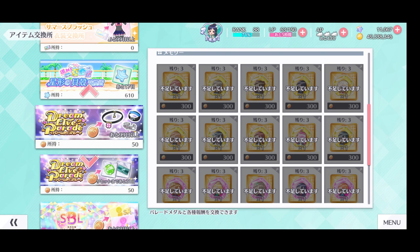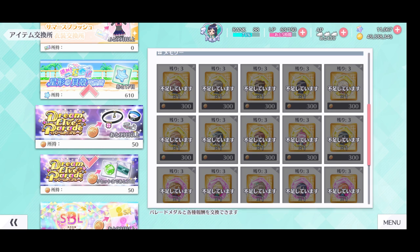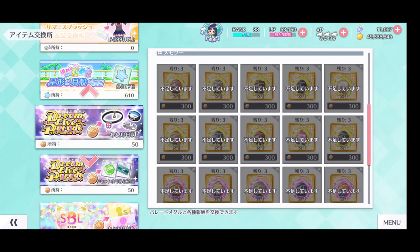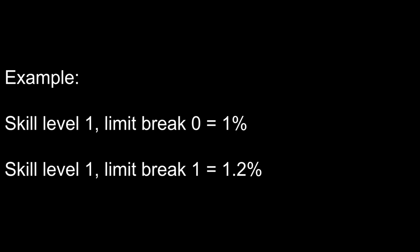The second exchange shop does not refresh every month. One reward is memento pieces used to upgrade the Bond Board. I recommend exchanging for accessories before memento pieces. This event introduced 3 new accessories into the game. Their skill scales not just with their skill level but also with their limit break, so limit breaking them will increase their skill percentages even if the skill level stays the same.